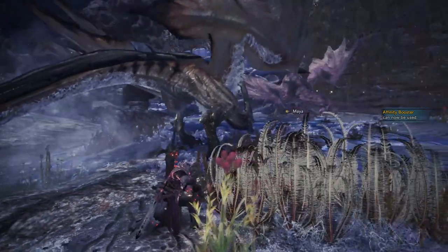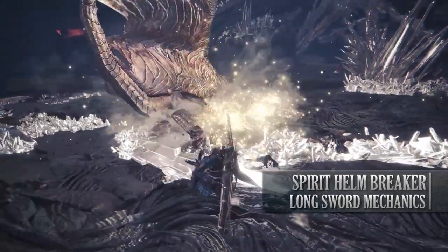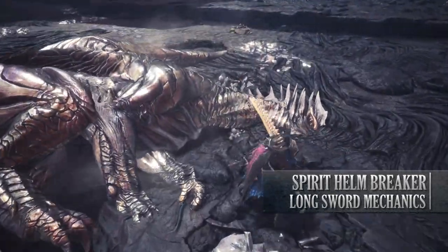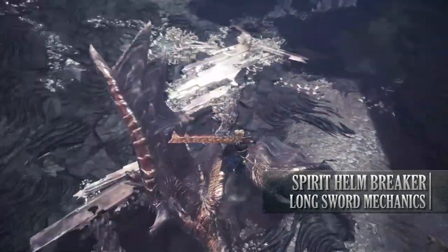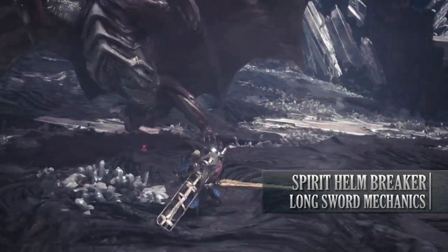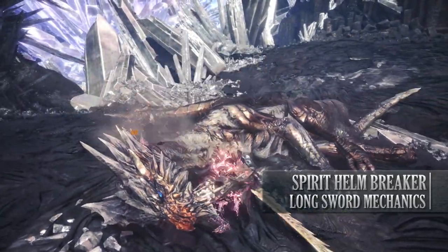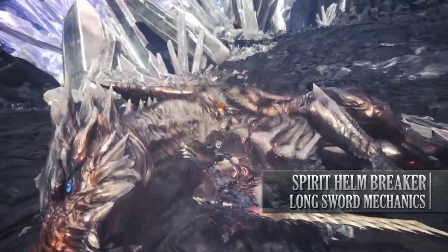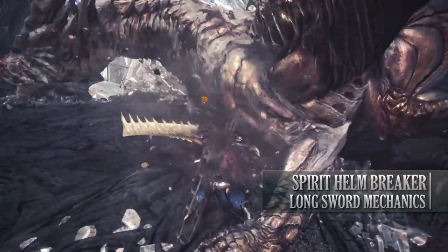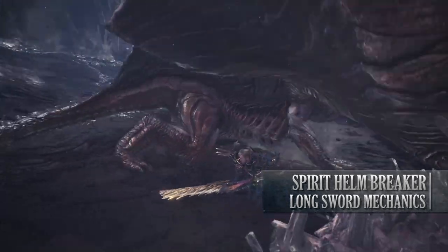Now covering the Spirit Helm Breaker in relation to the Spirit Gauge — you need to be at level one, two, or three to actually use the move, but it's most effective at level three. Once you successfully pull off the Spirit Helm Breaker, it will drop your Spirit Gauge down one level. However, landing the Spirit Helm Breaker will cause the gauge to fill up automatically afterwards, which means you can immediately go into the Spirit Blade combo again to land another Spirit Round Slash and immediately go back up a level.